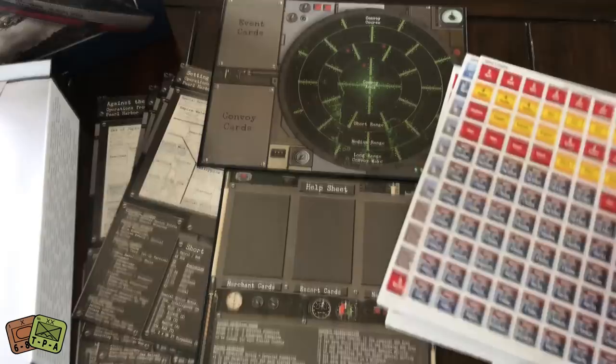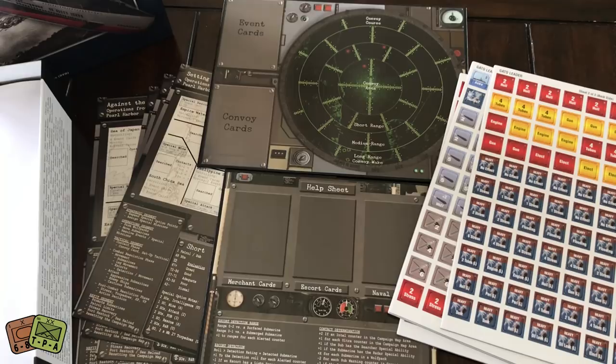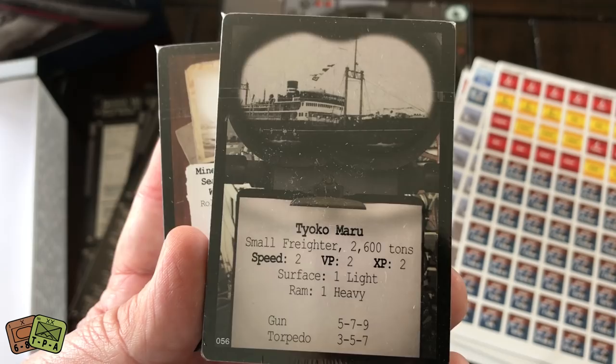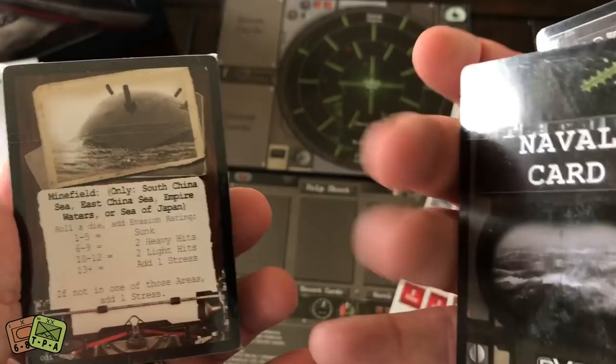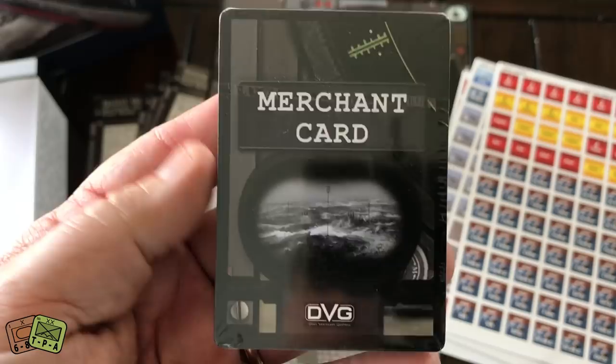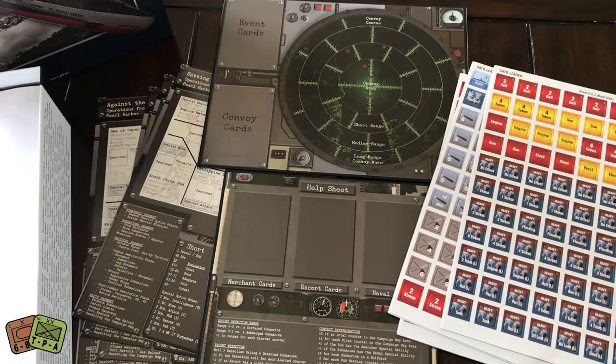That's the way all of these Leader series games are laid out — they have these kinds of displays. The crux of the game is three huge decks of cards. Here are the different types of Japanese escort ships; here's a freighter — these are your targets, you're trying to sink those. There's the art on the back of the card; it says "naval card." And this one looks like merchant cards. I'll go ahead and open one of the decks — I'm going to try to open the one with the submarines in it.